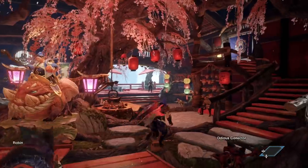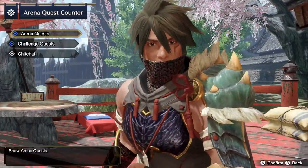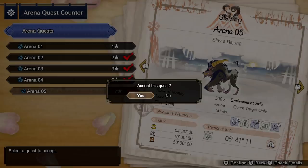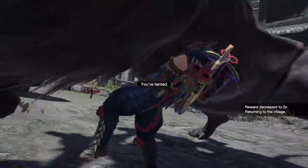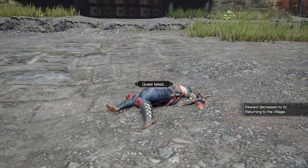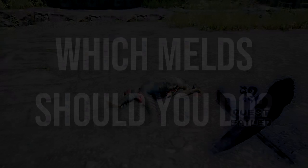Once you've got your melds going, you just need to progress time so you can finish and collect them — meaning you need to complete or even fail a hunt. The fastest method is to go to the arena and die quickly. Talk to Utsushi in the gathering hub and pick the Rajang hunt for the fastest fail quest possible after he clobbers you. After your hunt or failed hunt, go back to the melder and collect your talismans.